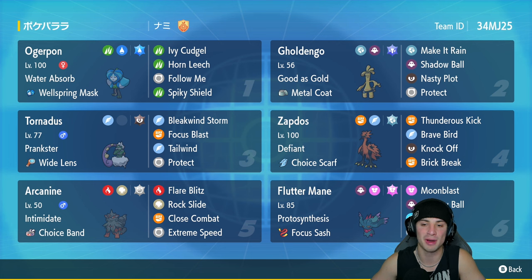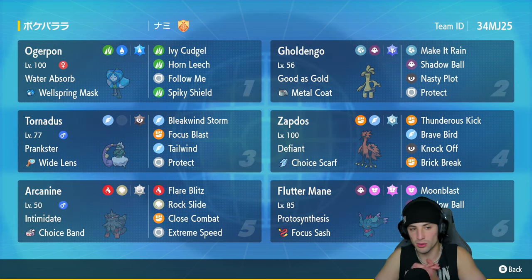Galarian Zapdos is one of those Pokemon that is actually very strong on the ranked ladder, but just doesn't get that much love due to how strong the fairy type Pokemon are right now. But I love Galarian Zapdos and I'm super excited to be showcasing it. And like I mentioned, Focus Blast Tornadus - a Pokemon we use so often but never for attacking purposes. Having Focus Blast, this thing could do some big time damage and come in clutch.